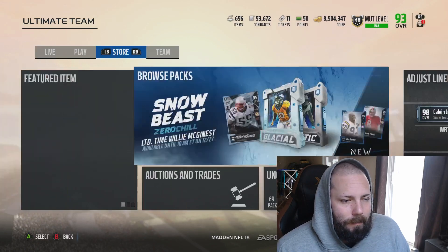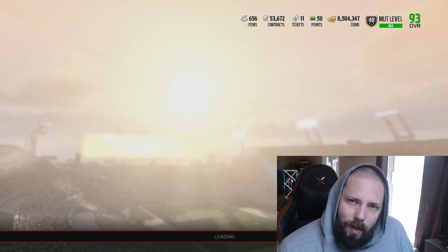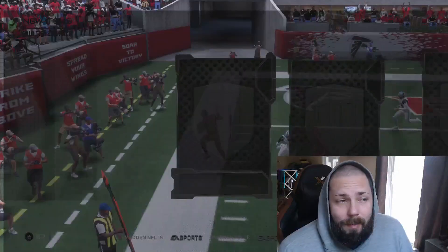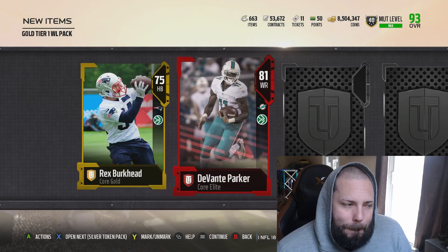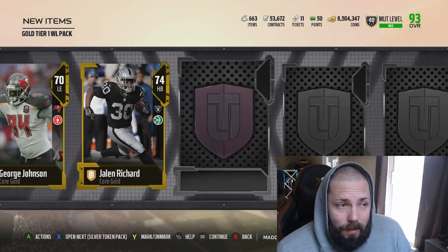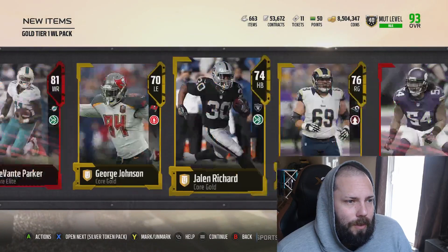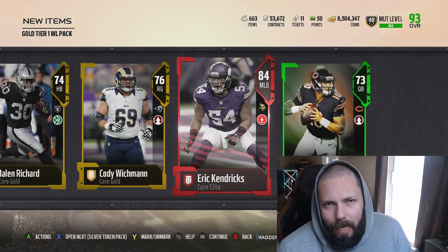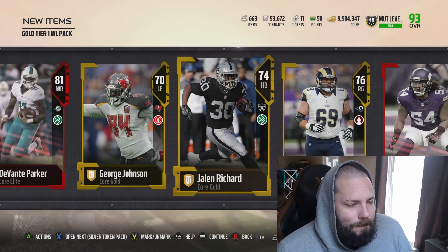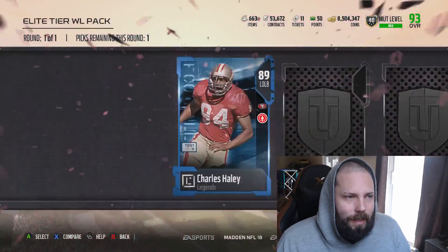Alright, let's flip through the rest of these packs. Gold tier weekend league pack - if we're gonna pull Mr. McGinnis in this pack, it has to be here because these packs always feel a little juicy. We pulled a full legend in it last week, so this week we probably won't. Do we get anything good? Eric Kendricks - 84. Not too good. We're on a good start still. The Mel Blunt makes me happy. We're at about 300K at this point. 89 Charles Haley.